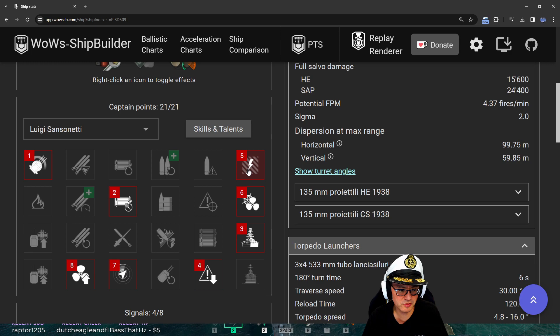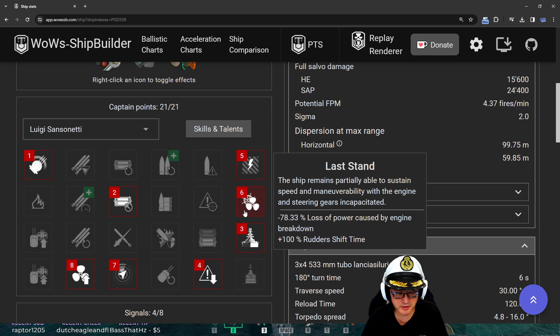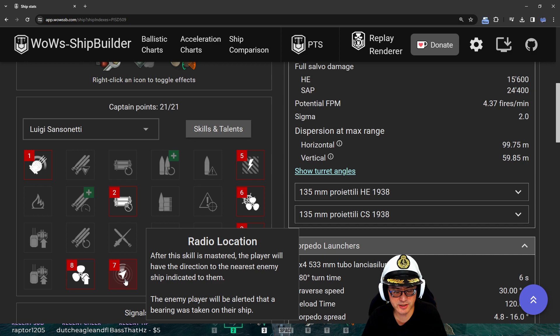You've got Survivability Expert and Concealment Expert. I like what I'm seeing. Preventive Maintenance to keep your torpedo tubes and engines running. Last Stand in case you lose engine and rudder, especially when trying to yolo somebody - very important. Radio Location though - I don't like it on this ship. The only thing it's helpful for is knowing if somebody is closer than the target you're going to yolo.